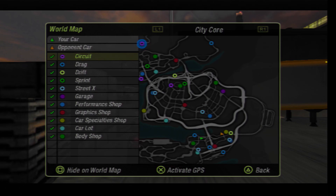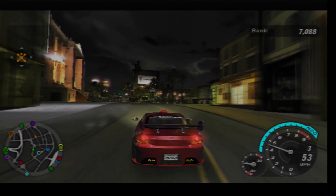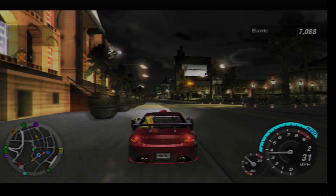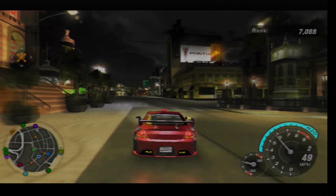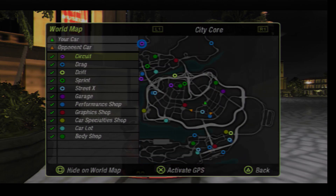So five of the twelve bank rewards have now been collected, and let's now head over to the city core in order for us to get our next four. Let's move on to the Bayview City Core.